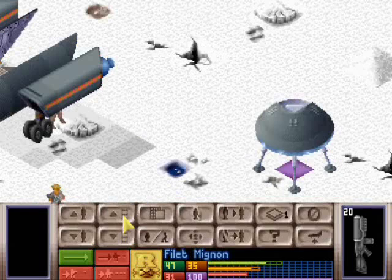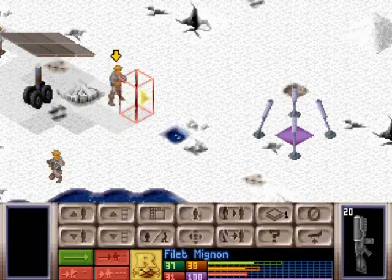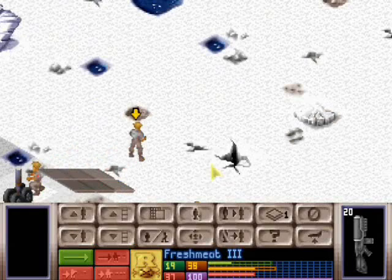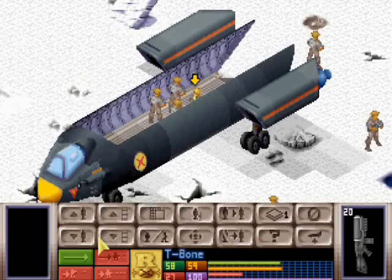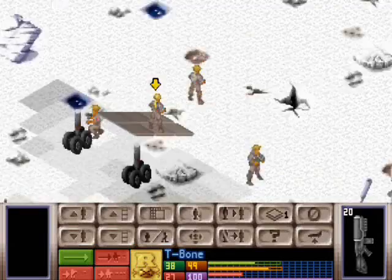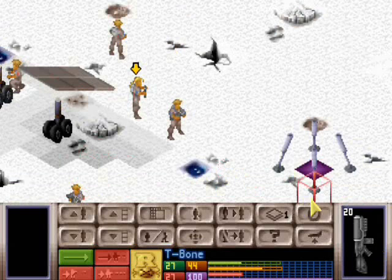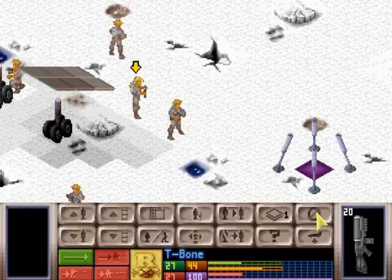That looks like an alien craft to me. Yes it is — it's a cute little alien craft. There are no aliens in it, we think. Usually they only send one or two with the very small scouting crafts. So fresh meat three might live. And T-Bone is female — yes indeed. We believe in equality all around the world. More importantly, make sure you're looking the right way. I've got enough guys out, so let's pass our turn to the aliens.